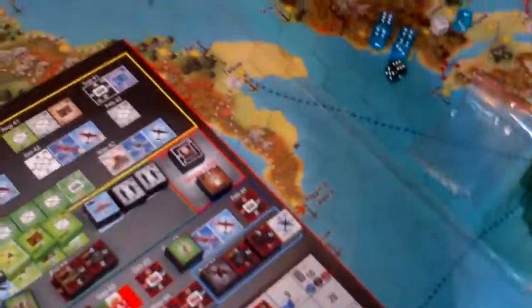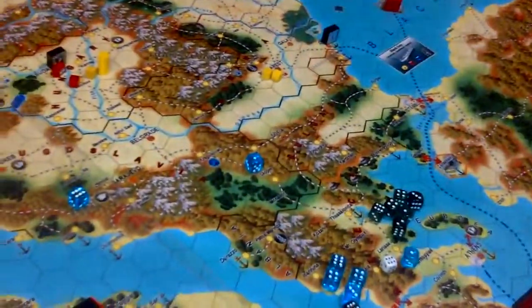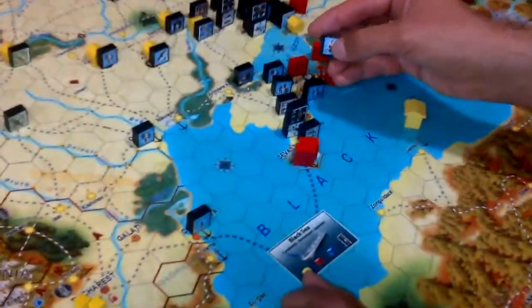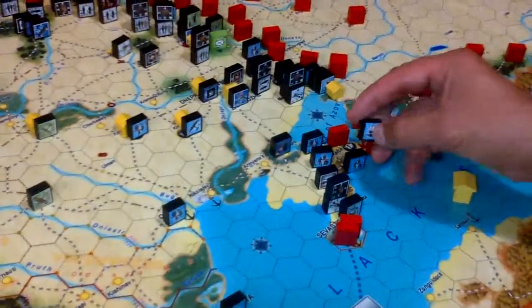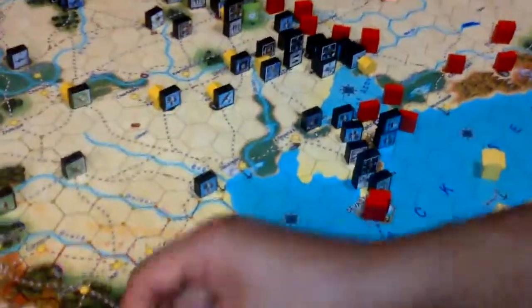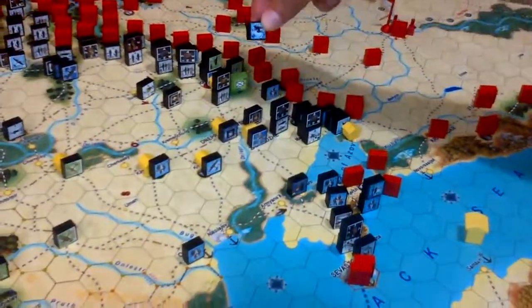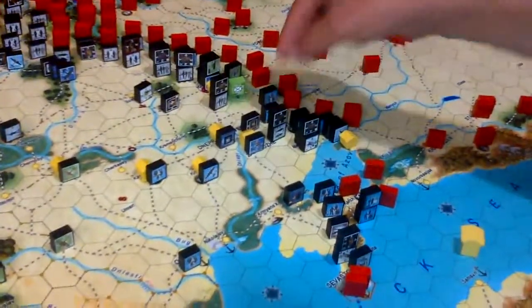I will use this one for the Hungarians and those two for the Romanians. The Romanians will repair this infantry — a mountain infantry — from two to three. As the number is black, it costs only one, so one yellow production point is spent. The other production point will be spent to repair this cavalry here, bringing it from two to three, as the three is black.